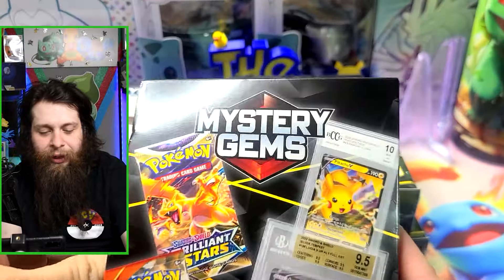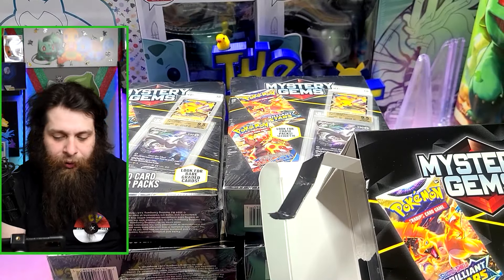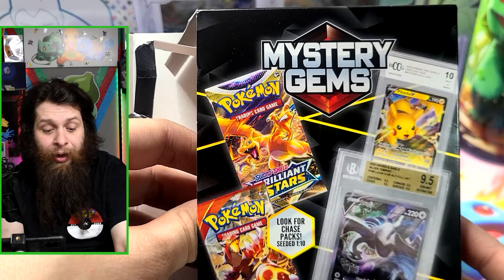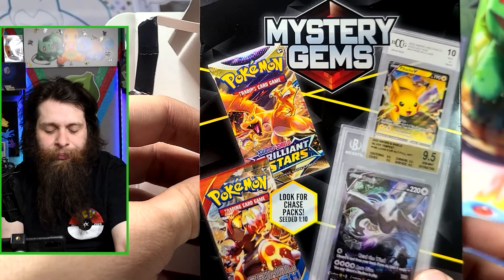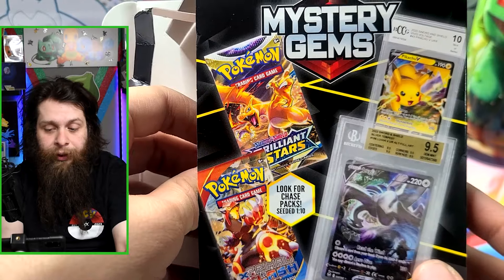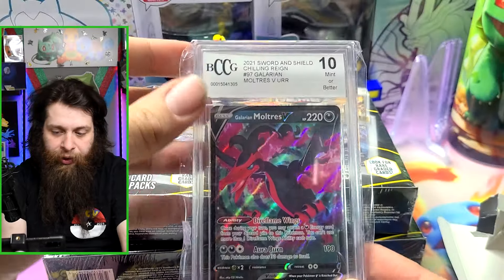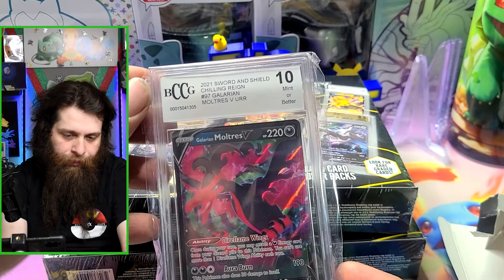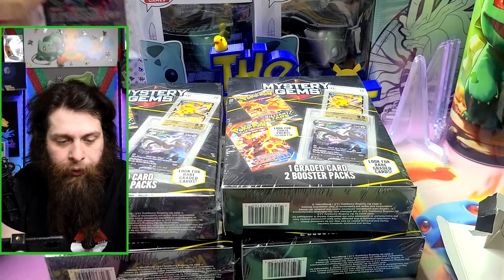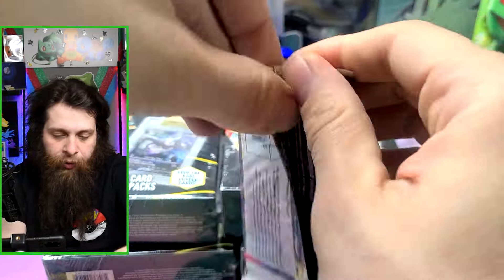The box has to be opened sideways. Cody also mentioned some reviews. The sets included are Lost Origin and Silver Tempest. As for pack preferences, as long as they're not baseline — meaning the newest generation — that's fine. Sword and Shield era or older is acceptable. Let's take a look at the first graded card: it's a Galarian Moltres rated 10, though it's the base version, not the full art.